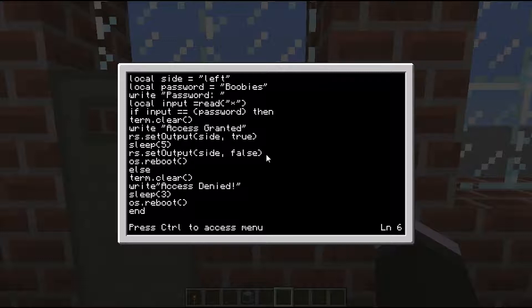So if 'input' is directly equal to the variable 'password', then: 'term.clear' - it just clears the screen, gives you a nice blank screen. 'Write' outputs 'access granted'. 'rs.setOutput' sets a redstone output. You've got two parts to this: the side - 'left' in this case, it can be right, back, or front - and a boolean expression, true or false. So we're setting the redstone output on the left side to true. But we need the door to stay open so we can get through it, so we do 'sleep(5)' which pauses the program for five seconds. You can lower that; five seems a little high but it works for me.